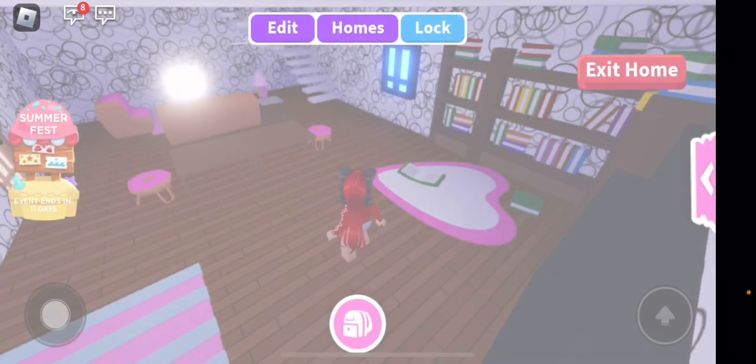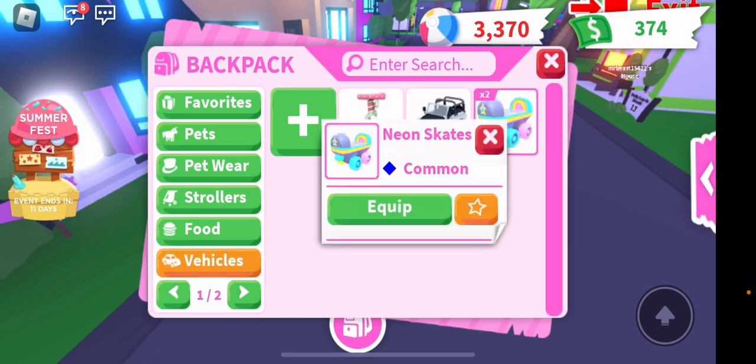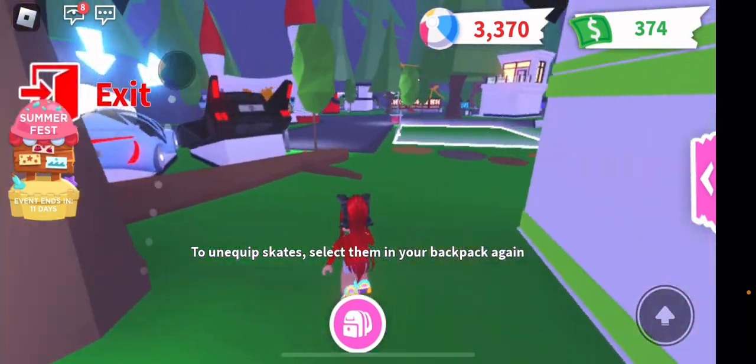So we are going to just play Adopt Me today, do some trading, check out the new pets. But let's not have any of the pets equipped, because that would be a spoiler alert if you want to see what pets are coming out, because I have the pet.